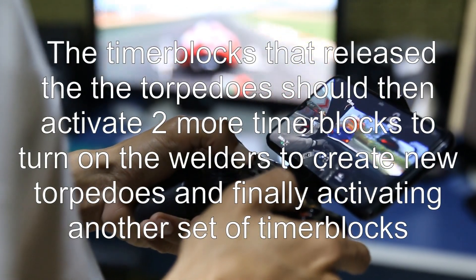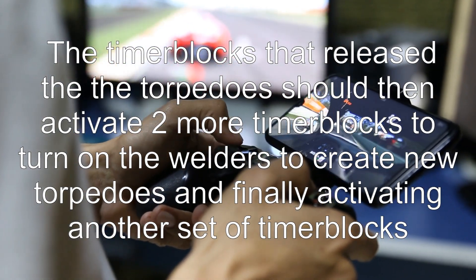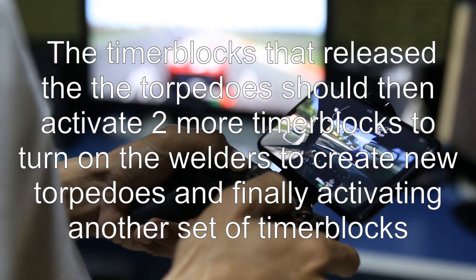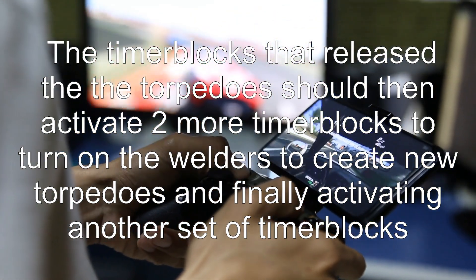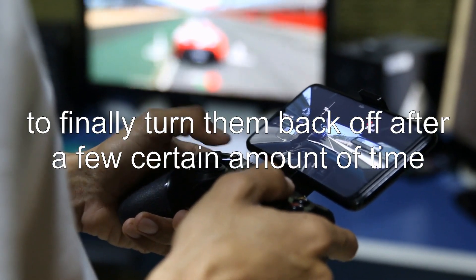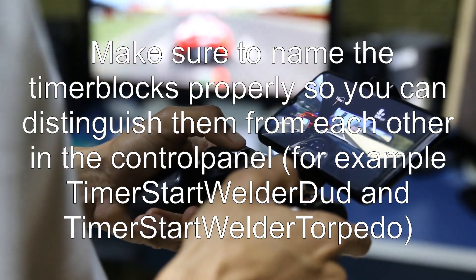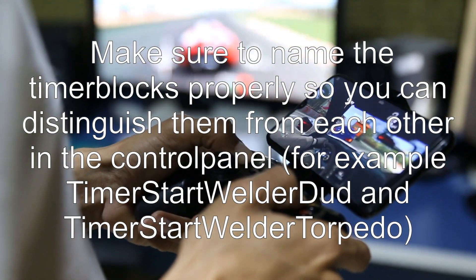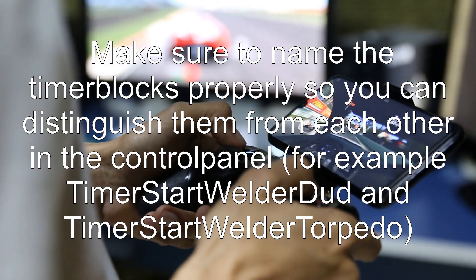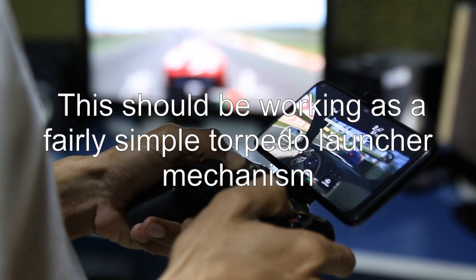The timer blocks that released the torpedoes should then activate two more timer blocks to turn on the welders to create new torpedoes, and finally activate another set of timer blocks to turn them back off after a certain amount of time. Make sure to name the timer blocks properly so you can distinguish them from each other in the control panel — for example, 'timer start welder dud' and 'timer start welder torpedo.' This should work as a fairly simple torpedo launcher mechanism.